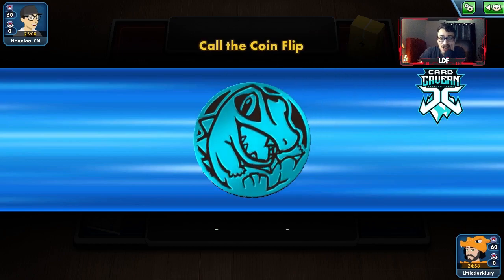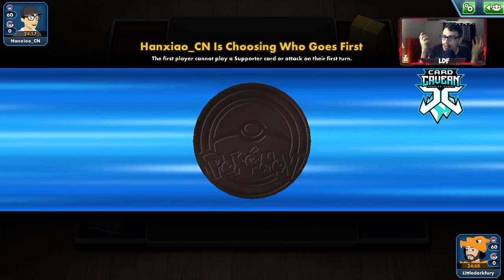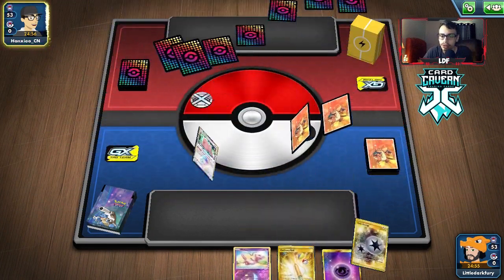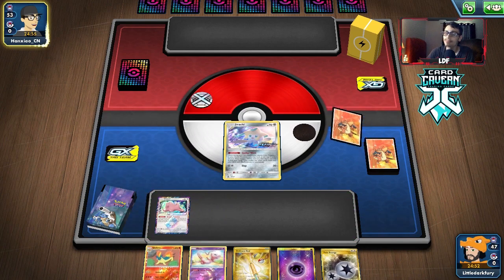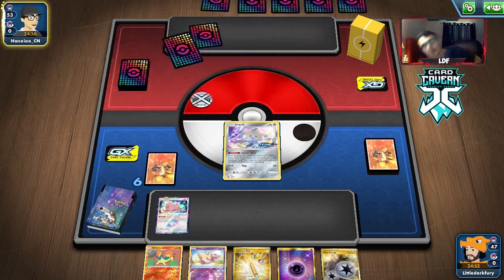If the opponent relies on energy attachments to power up - especially ADP - and we get Typhlosion attacking quickly enough to shove those energy in the Lost Zone, there's nothing they can do. Let's get another match. It looks like we're up against another Malamar deck, which I think we can beat. I haven't run into Dragapult yet which is a little annoying - I really wanted to play against Dragapult VMax.